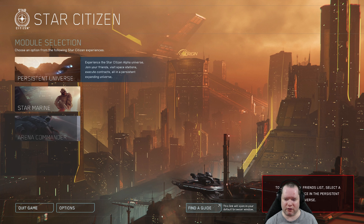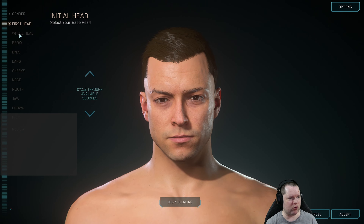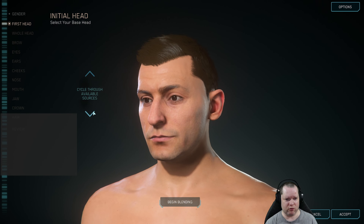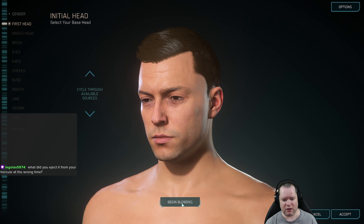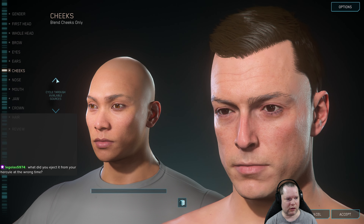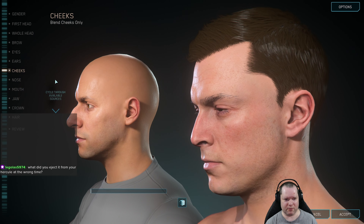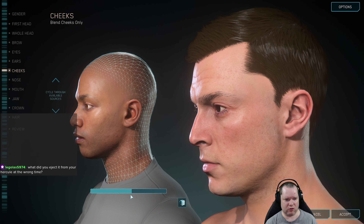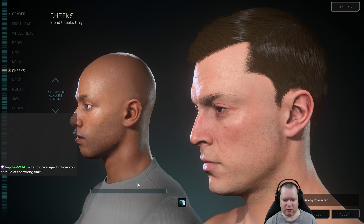Persistent Universe and character customisation start with mail. We have all the available sources — initial heads, cycle through sources, there are some ridiculously varied options going on here. You can then begin blending. Browse, Cheeks, just mix as you go. I have no idea how half of this works, except save.